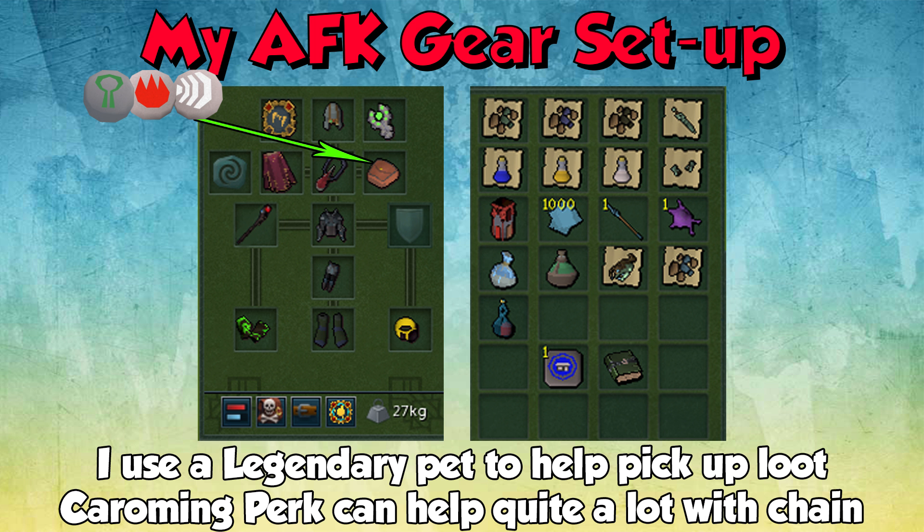Starting off with the gear setups, this is my AFK gear setup. This is for if you want to be super lazy and you barely look at the screen - you come back every like 2 minutes, loot your stuff and then go back to AFK. This is what I did because I'm playing on multiple accounts at once. I did my 100 hours while doing all of the Noobaru series stuff, so it was very AFK on my other monitor.